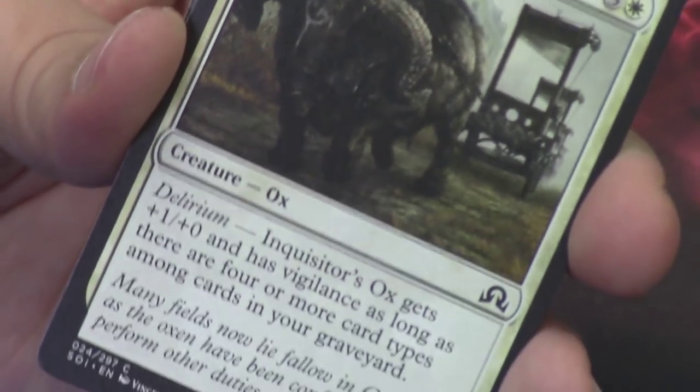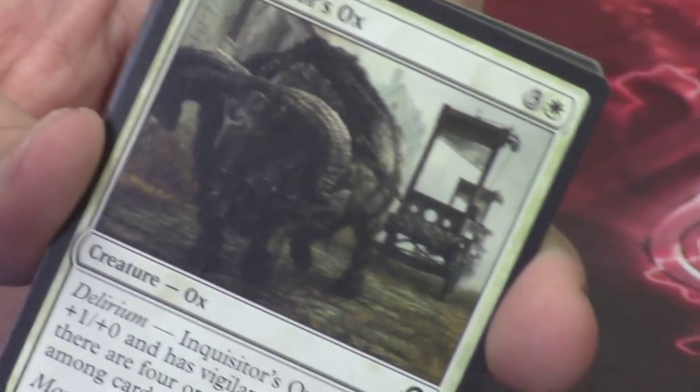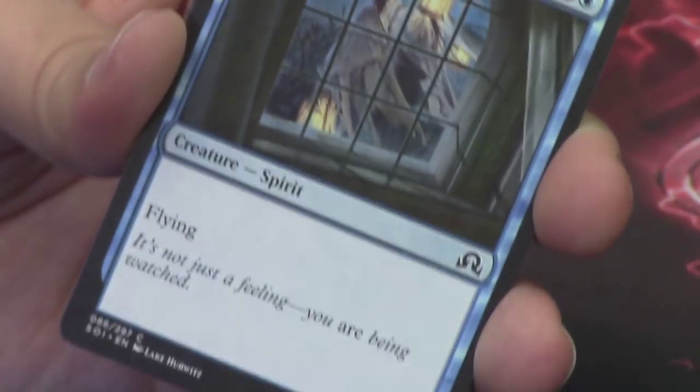I love that the symbol of the set — the twisted, warped symbol of Innistrad — is kind of painted on the helmet of this ox. I think it's cool that it is pulling the guillotine. Dave on the camera — I forgot to mention it last time. Schnoz and Amy here with me as well. Super excited checking out all these cards.